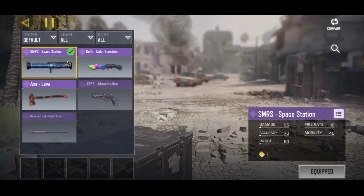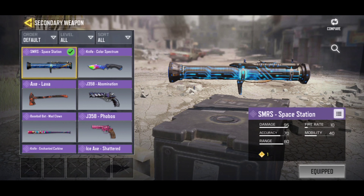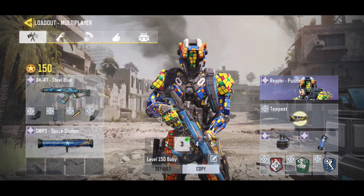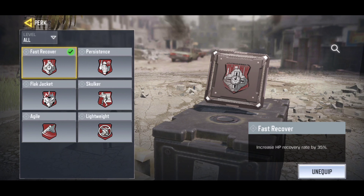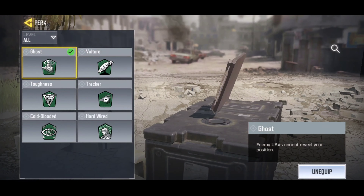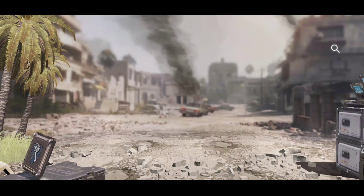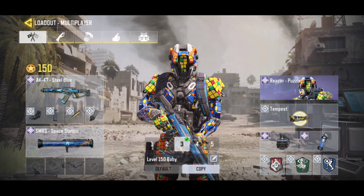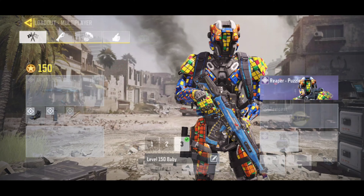For our secondary we're going to be using the SMRS Space Station because it matches the gun and it looks dope. For our first perk we're going to use Fast Recover because we're going to be rushing. Next up we're going to be using Ghost, and lastly Dead Silence. This is what I recommend; you can use whatever you want.